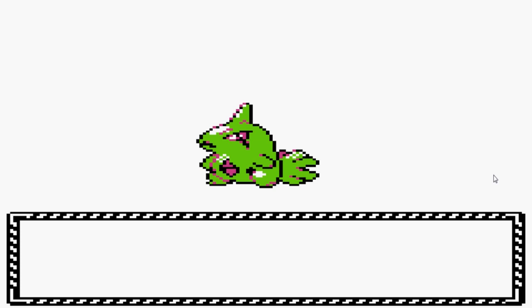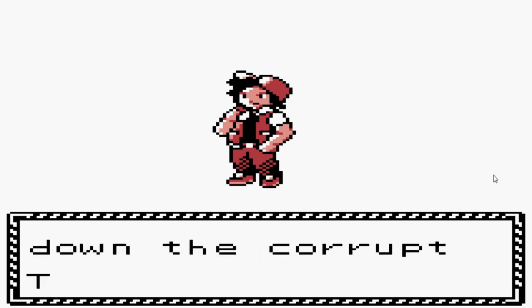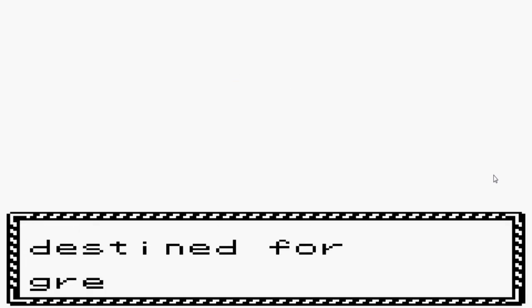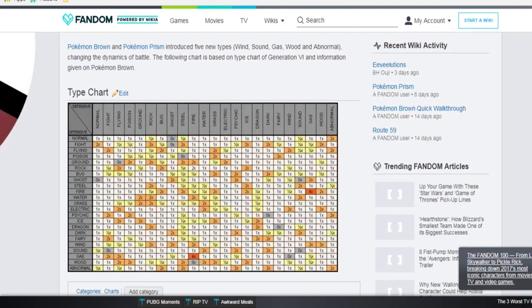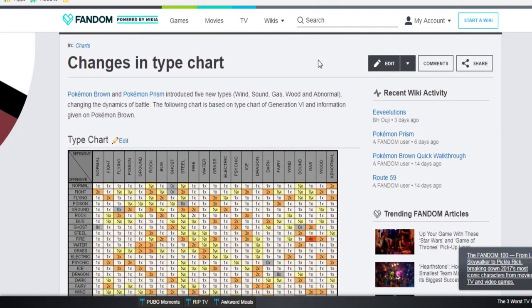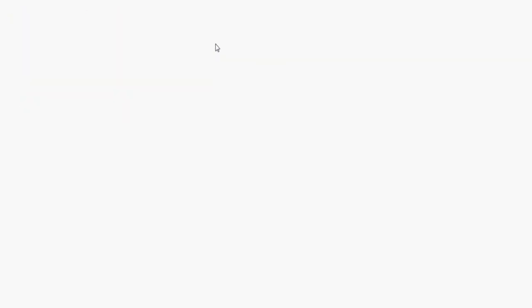With the boring background out of the way, let's start with the review. Pokemon Prism, just like its predecessor, breaks the glass ceiling in regards to the usual amount of Pokemon that can be attained — there are a total of 252 Pokemon from Gen 1 to Gen 4, with one from Gen 6. It also has custom music along with remade music from other fan Pokemon games, which is always a great bonus. The added Pokemon even have their own animations, and six new types have been added: Wind, Sound, Gas, Wood, Abnormal, and Fairy. The physical/special split along with abilities have also been added.